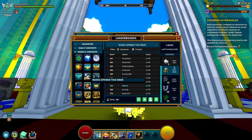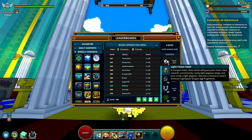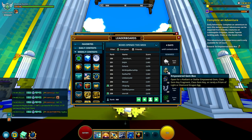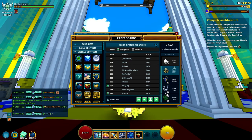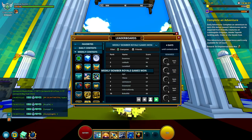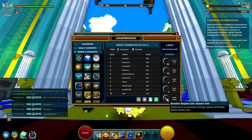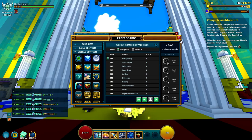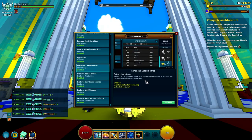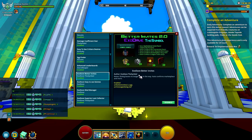Next is the Enhanced Leaderboards. It just makes it a lot easier to see what's required. For example, if a box is open this week, you can click on it and see how many are required. I was 2,000 boxes in, so I need 500 more to reach a milestone. You can do this for everything — kills, rankings, and so on. This is an amazing mod if you're working toward leaderboard goals.